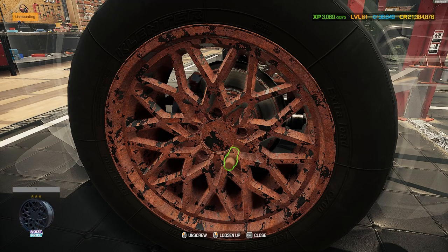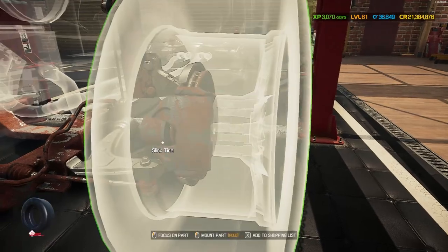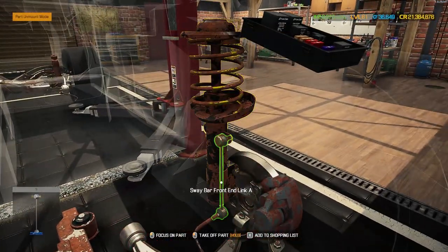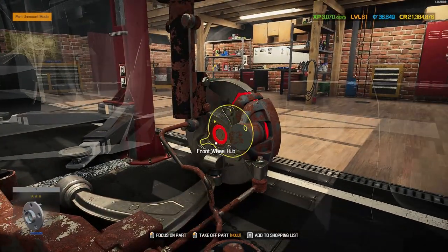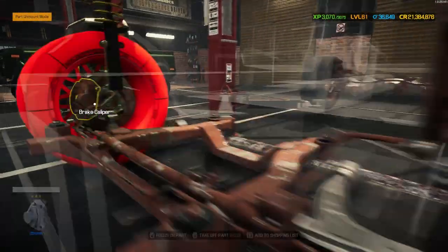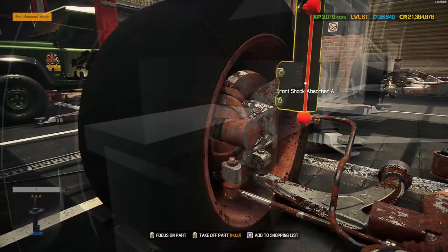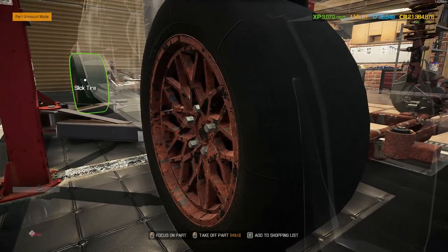Off with the rusty wheels. That looks like a single wishbone - it is indeed - and we've got the big shock at the top. We do have the sway bar end link, inner and outer tie rod, hubcap and bearing, and both bushings. Over to the other side: inner and outer tie rod, hubcap, bearing, sway bar end link, shock, and both bushings - front suspension is all complete.